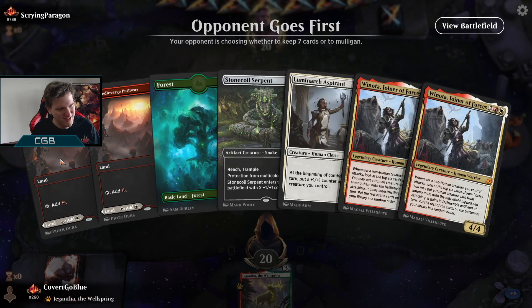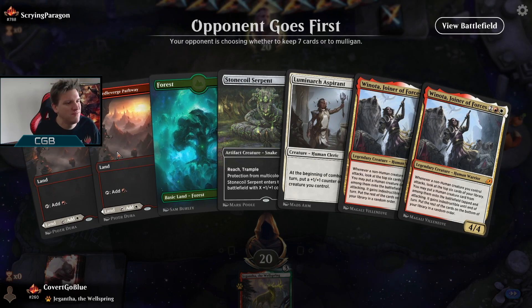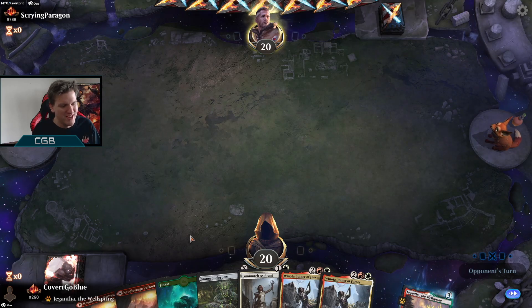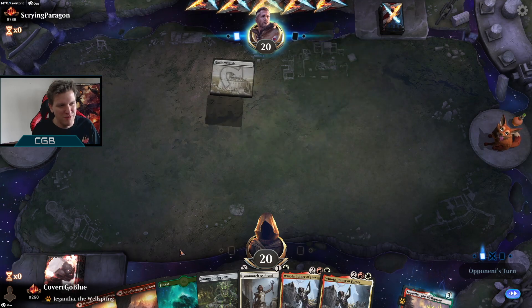I think the more colors in your deck, the less likely you are to be on the play — that's my new theory. We're gonna shout it from the rooftops. The more colors in your deck, the less likely you are to be on the play. Turn one Castle — interesting.